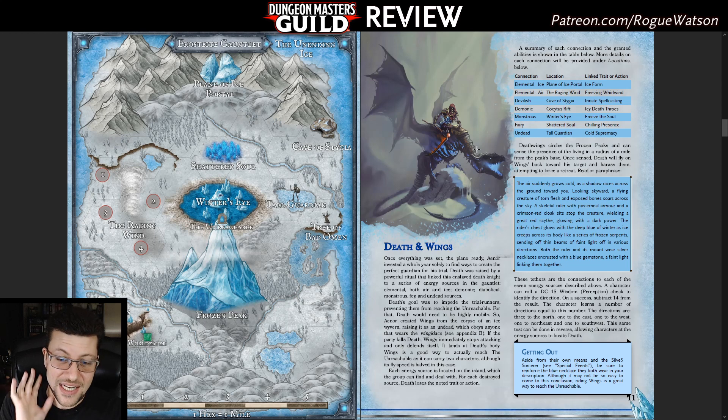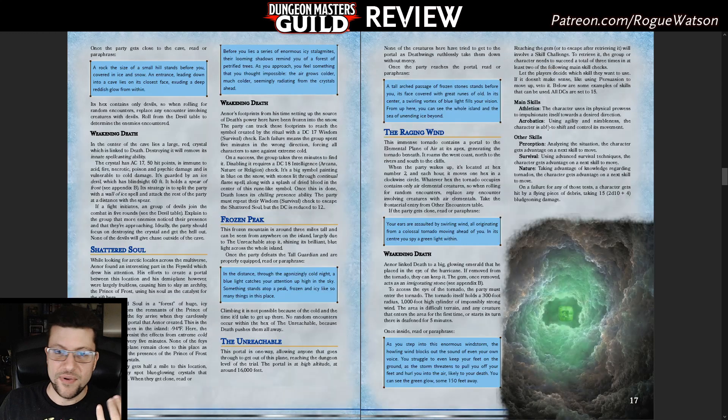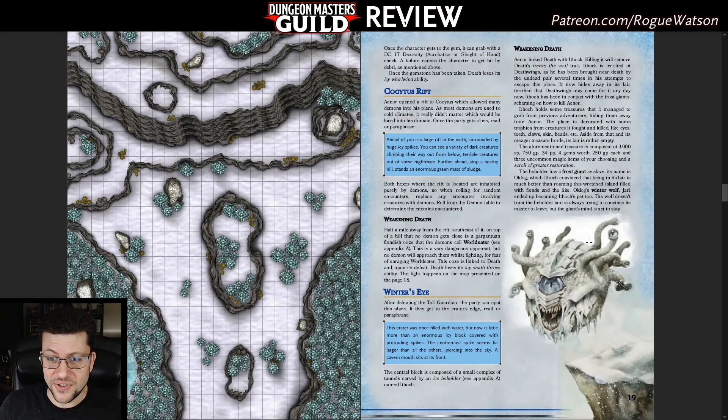Those are my big cons. That said, I actually still like this adventure because all the locations are pretty interesting and fit the ice theme while still providing different cool things to do. There's a portal to the Plane of Ice featuring a giant powerful ice golem. There are demons and devils — one encounter has them fighting each other because that's what demons and devils do. One location has an ice devil with a crystal you have to destroy before an army of devils shows up. One has a gargantuan demon slime. There's even a giant tornado that roams a four-hex pattern spawning air elementals, and you have to make it to the middle of that tornado to pluck out the gem — kind of a giant skill challenge. So they're not all just boss fights, though there are some cool boss fights in there as well.